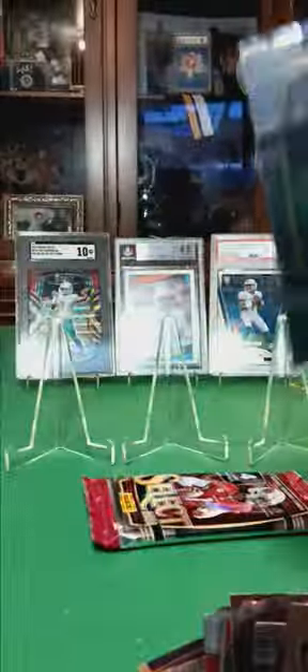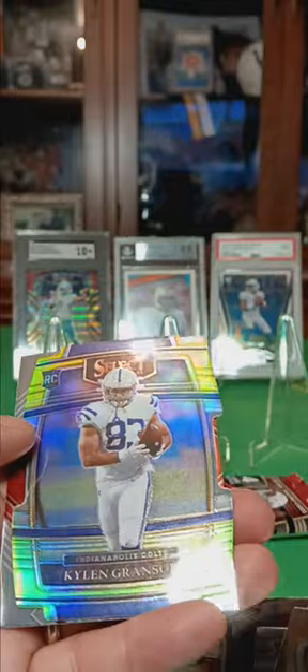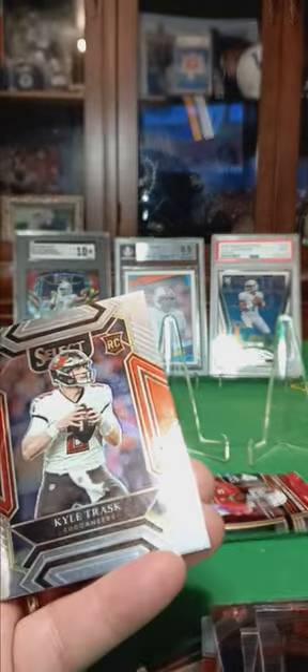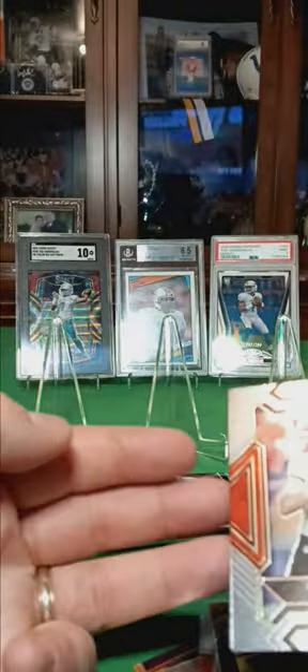Kyle Trask on the back. Marshall Falk. Chris Evans rookie. Keelan Granson die-cut rookie. And Kyle Trask rookie.